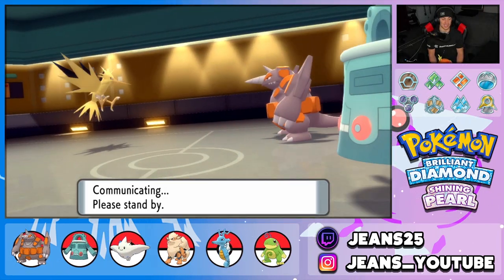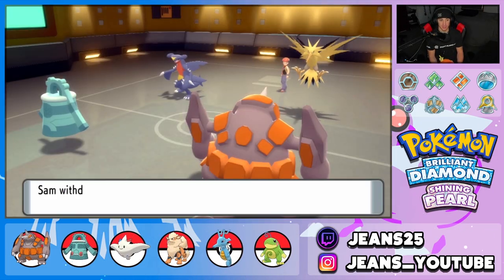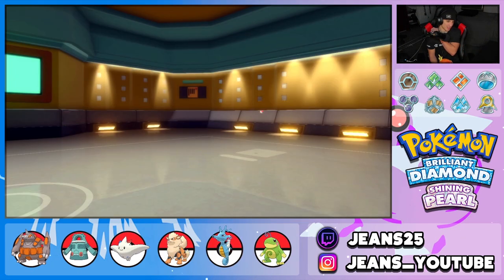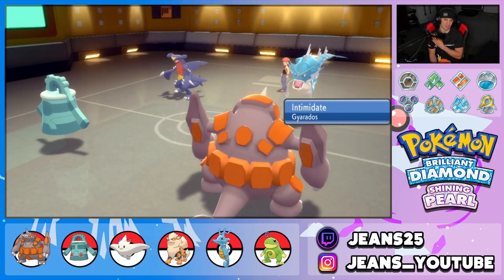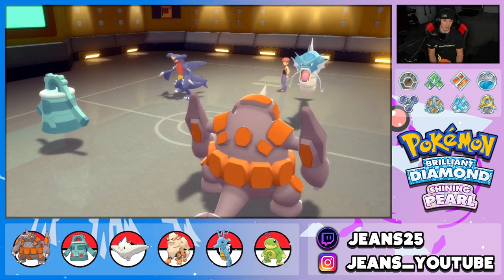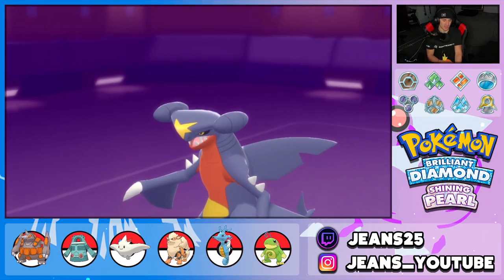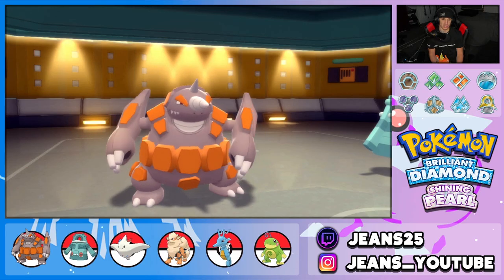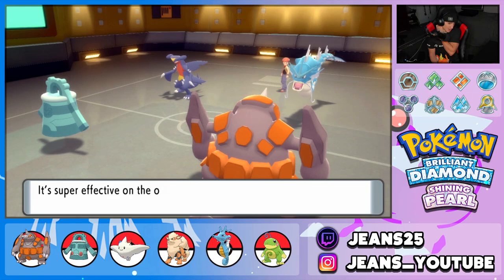Hypnosis is 60% accuracy but I have faith. He's going to swap back into Gyarados for the Intimidate drop, which is a bit rough — minus two already. But I can still see Rock Slide doing decent damage. Hypnosis connects — night night Garchomp! Now would be a good time to swap. Rock Slide comes out and hits for big damage. We might just keep Rhyperior in or swap Bronzong out.